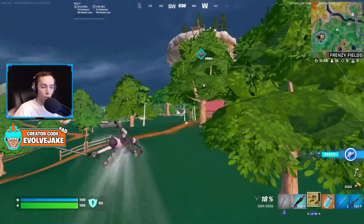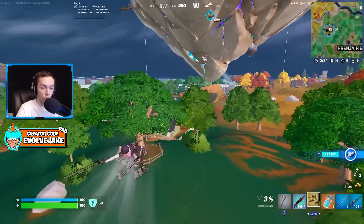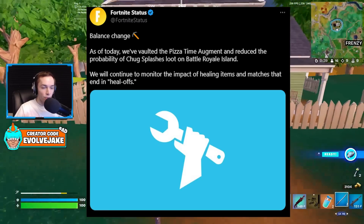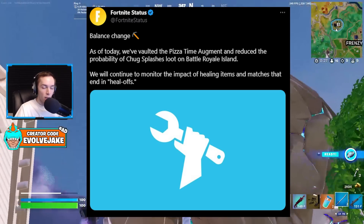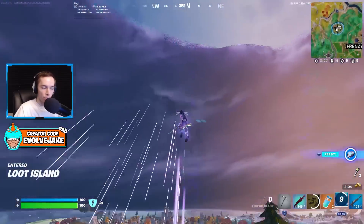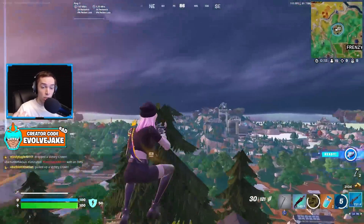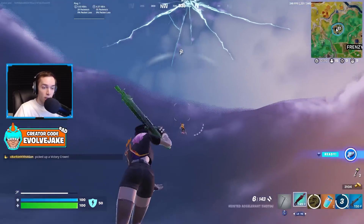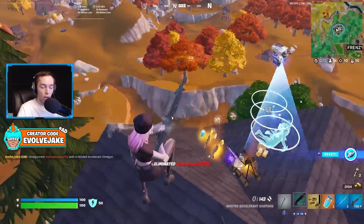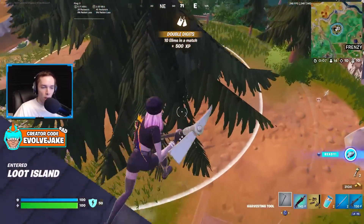The other thing they did in this update was vault the Pizza Time augment and reduce the spawn rate of chug splashes. As you can see from this tweet from Fortnite Status, they did this for competitive because a lot of comp this season was just games going to heal-off — players would hoard splashes and pizza, hold this augment in their inventory, and just play for heal-off in game. That really wasn't enjoyable for pro players or spectators, so they addressed the heal-off meta.